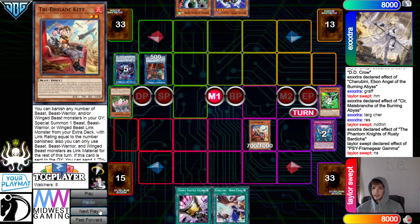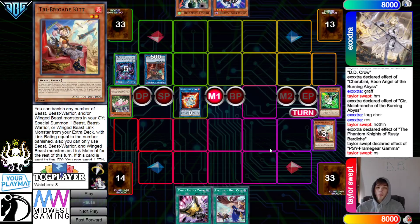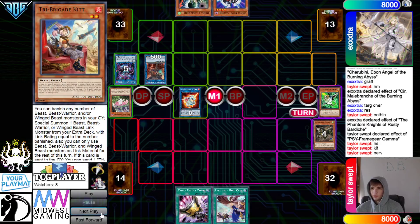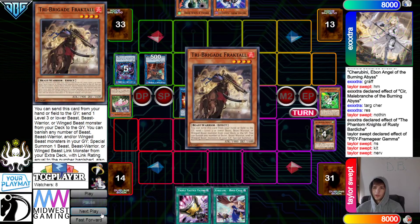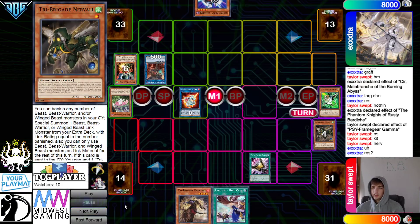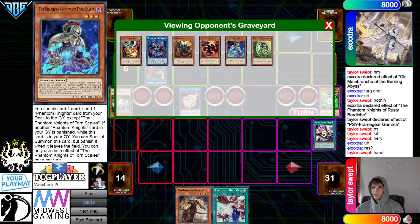They're going to Normal Summon Kit. Get rid of that, go for Armourage. Maybe you Kit beat over Cherubini to play around Droll better, because now they're in a really bad spot — they just go ahead, Kit dump Nerval, Nerval goes Surge, and get hit with Droll and Lockbird. They activate Talons — that's just going to hit the Celestial back. Then they pass. Now they have full Phantomknights combo, Torn Scales in Graveyard, a Foolish Burial on board — which was called by.